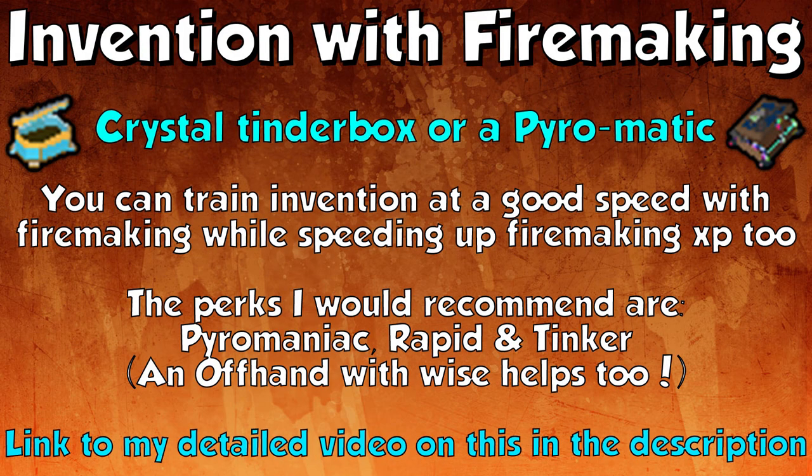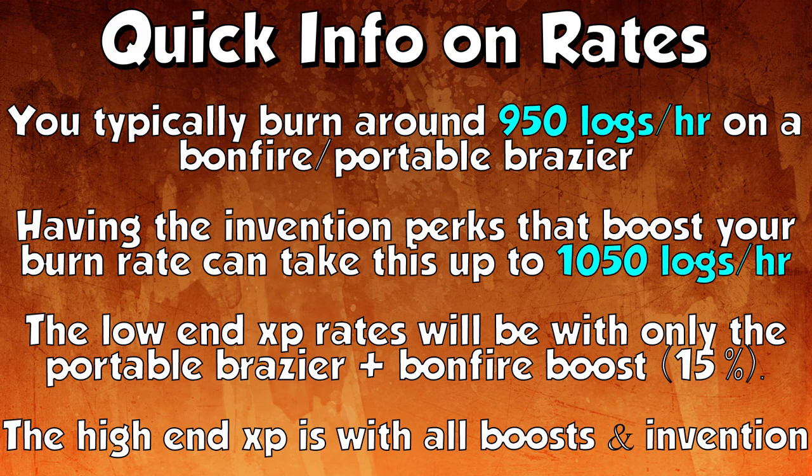The last useful thing before we get started is invention with fire making. You can use an augmented crystal tinderbox or a Pyromatic to train invention at a good speed while also speeding up fire making experience. The perks I'd recommend are Pyromaniac, Rapid, and Tinker. An off-hand with the Wise perk helps as well for additional experience. I'll leave a link to my detailed video on the crystal tinderbox, the Pyromatic, and perks in the description.